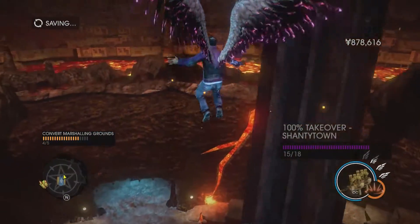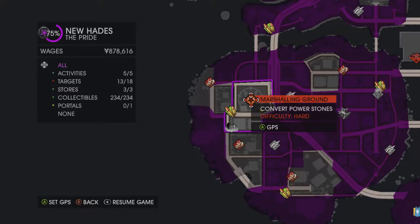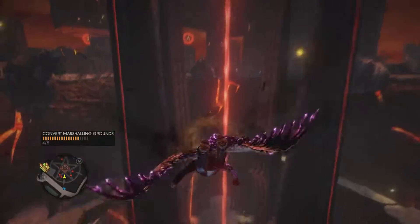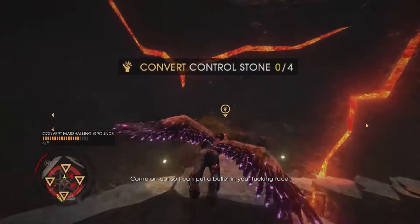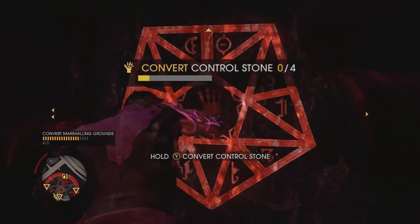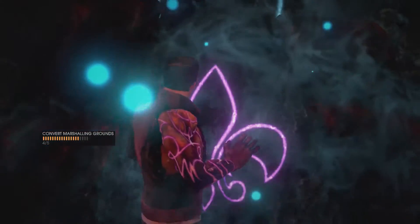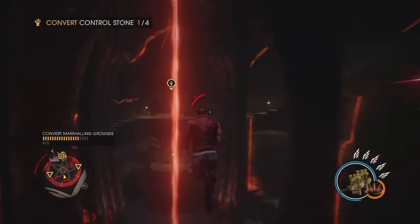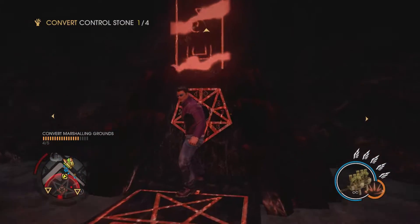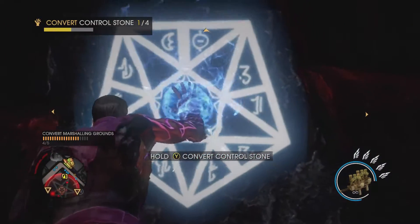We're going to cut to the final one, which is located in downtown. This is the final one — its difficulty is hard, obviously, because it's in the downtown area and all the hard ones seem to spawn here. Four control stones — four in your face. It seems daunting at first but we both know it's not going to take very long. We're not even focusing on killing enemies unless they're mandatory, just so we can make this video a lot shorter.